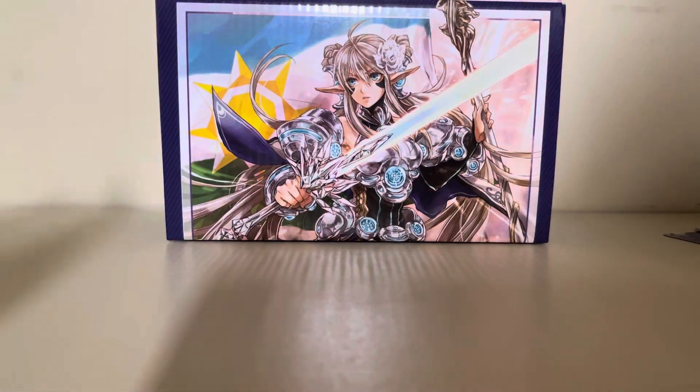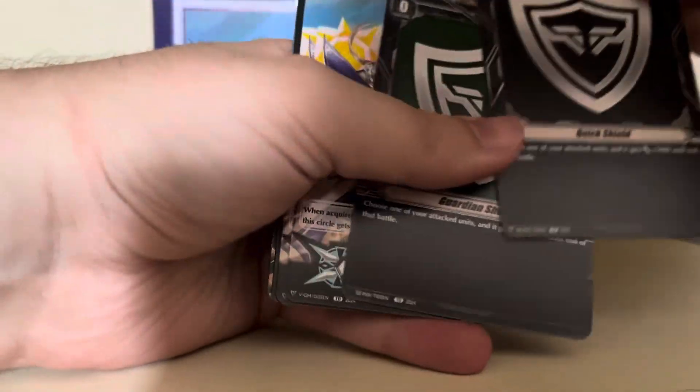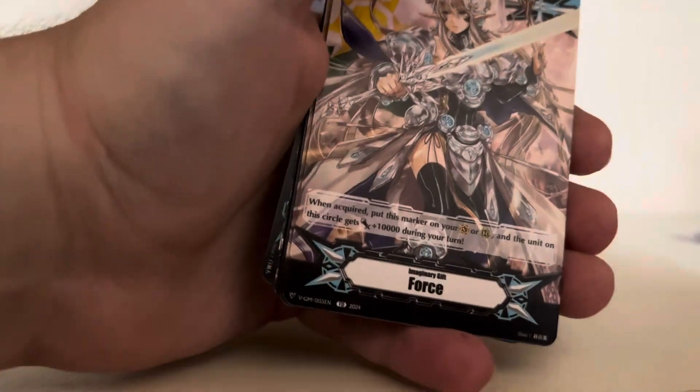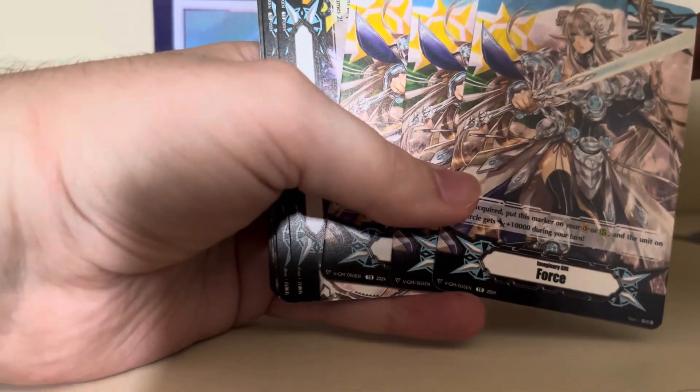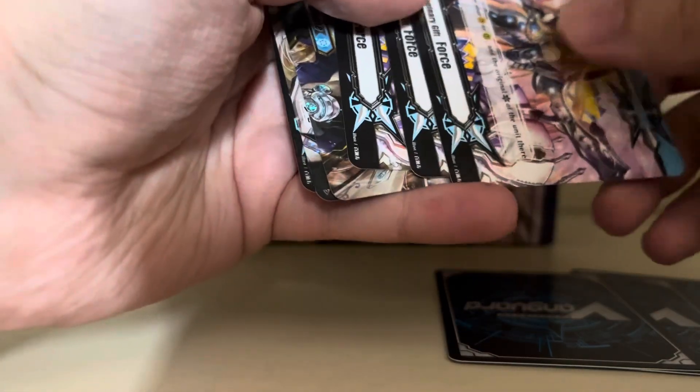Last up: we've got the Quick Shield and the G Guardian Shield. We've got some Force Markers with Salome on them, and Imaginary Gift Force 2s with Evangeline on them. Very nice.